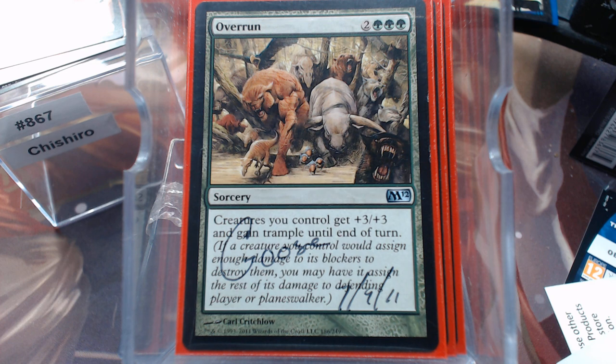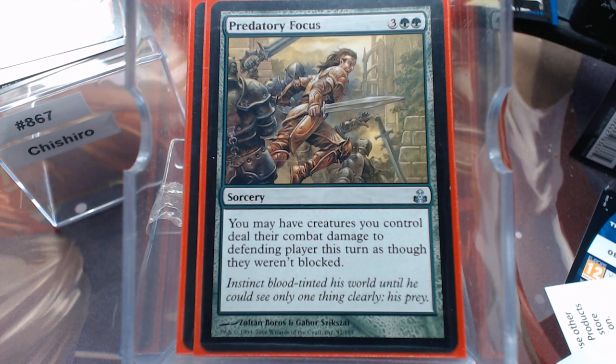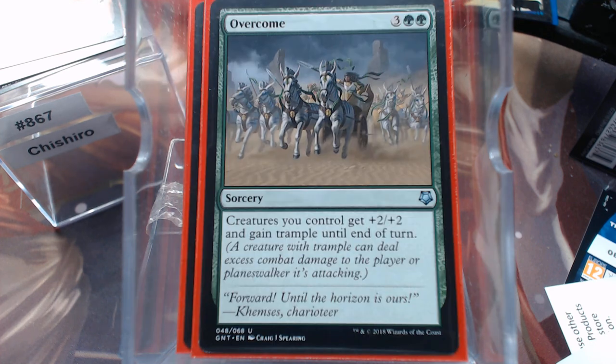If you're interested in why it's autographed or the date, let me know — it's a cute little video. Predatory Focus — if you've got to get through and they've got blockers, you can just Predatory Focus before you attack. And Overcome, because I wanted another copy of the Overrun-type effect.